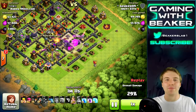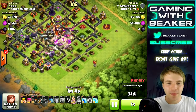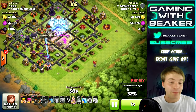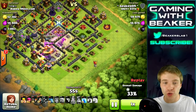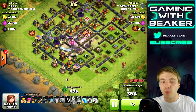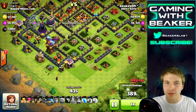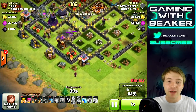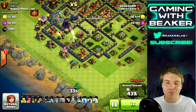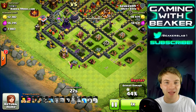This is my second point guys: don't ever give up. Look at this — I'm dying here, absolutely dead in the water at 30-something percent. My heroes are dying, hero abilities are used, I have no really good spells left — just a lightning spell — and my troops are running pretty low. But we're gonna stick with it. We got a golem coming out onto this compartment on the bottom left, and then we're gonna throw all our cleanup troops — the barbs, the wizards, the minions — down here while we have this golem tanking for us. Already we're at 43%.